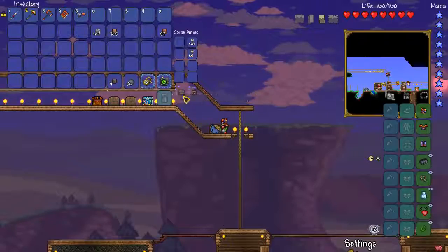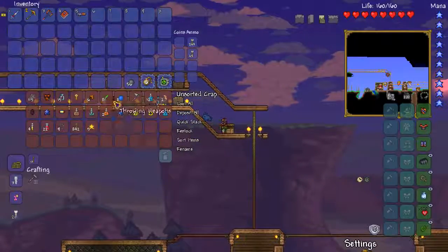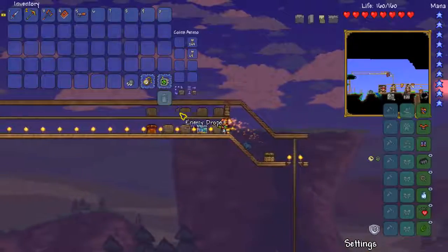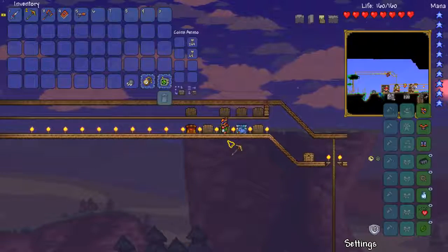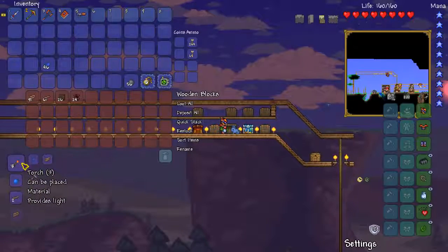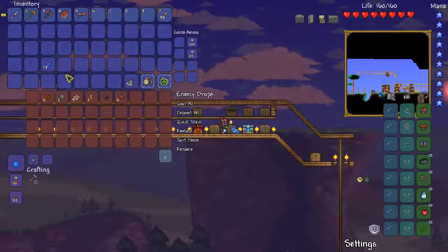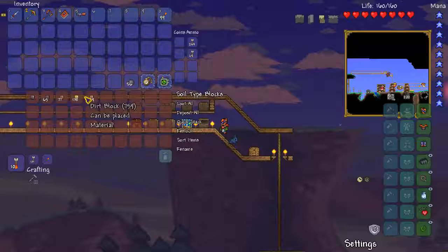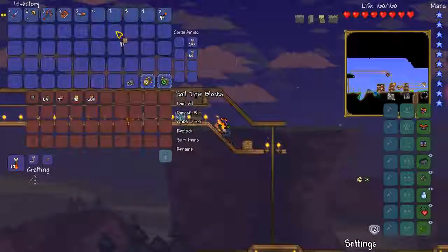Let's move this off the hotbar so it'll actually quickstack. The quickstack range is deceptively low. What do we want? We want some lights. I don't have any torches. Enemy drops — how convenient. You can actually craft out of chests in this game, which is very useful. Let's have some dirt on me just in case. That'll do.